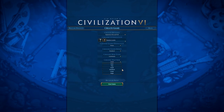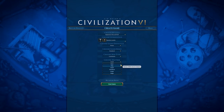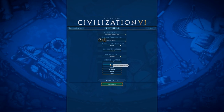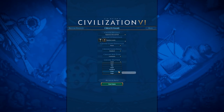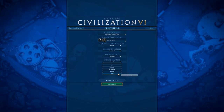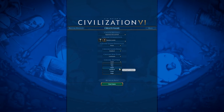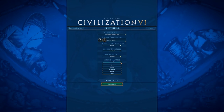Map size is another option that can be pretty influential. Huge has 12 players, Duel only has 2, and it increases by 2 players each time, also changing the number of tiles. I generally like to play on Small or Standard. The problem with Huge and Large is that there are so many AI players that they will take almost every bit of land, giving them a huge advantage if you don't expand enough.